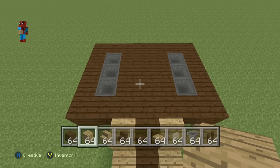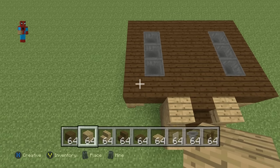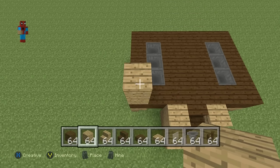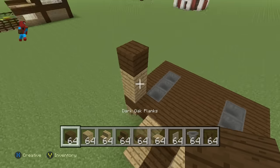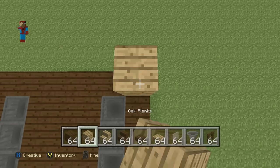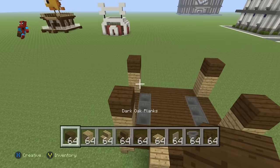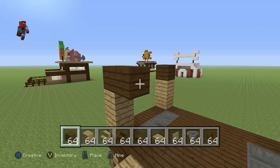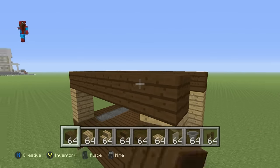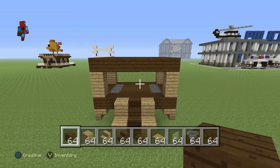Once you've got that taken care of, on top of each one of the four corners of the chicken coop, go up by two with your oak wood planks, then one with your dark oak wood — so two oak, one dark, repeated on all four corners. Then connect each one of those dark oak wood planks together in a rectangular formation, copying the shape below, and you'll end up with a frame like that.